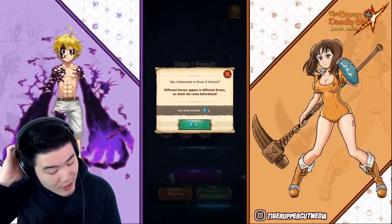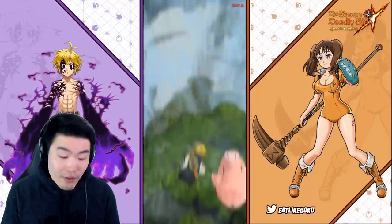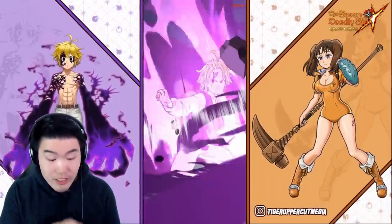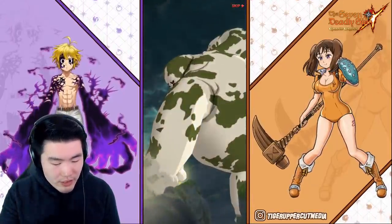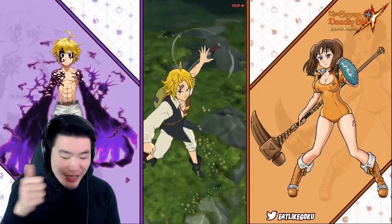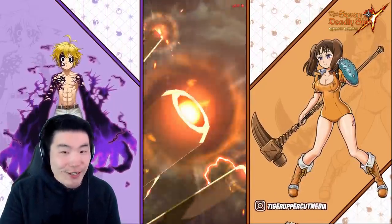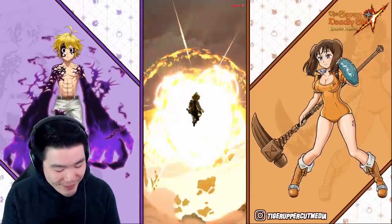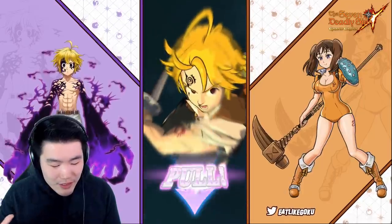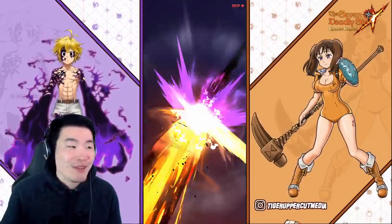Let's just jump right into the second multi — one diamond, which is amazing value. We got the hawk, which is either Elizabeth, Meliodas, or... yo, full counter. Bro, okay, we got the hawk. We're getting the SSR! Could it be Elizabeth on the second multi? That would be insane, man. I wouldn't even know what to say, honestly, because I've been getting so lucky these days with my Escanor summons.